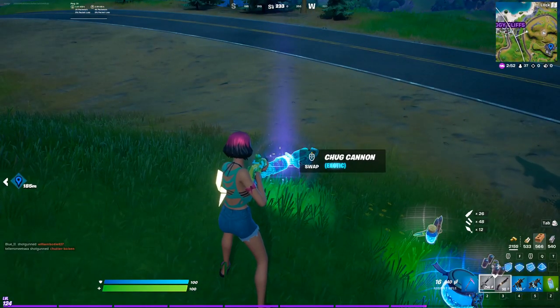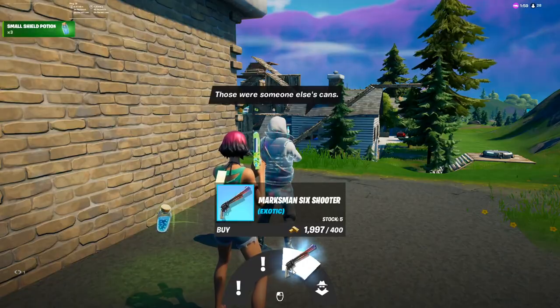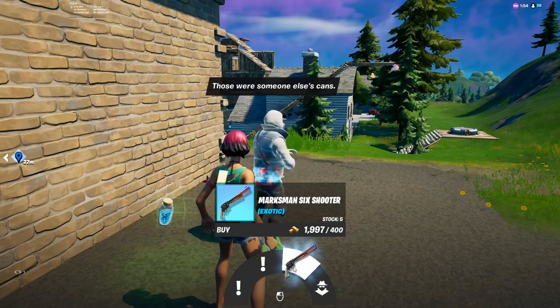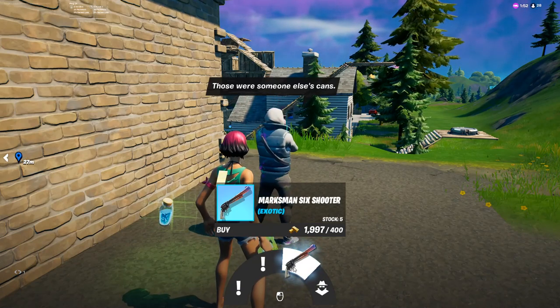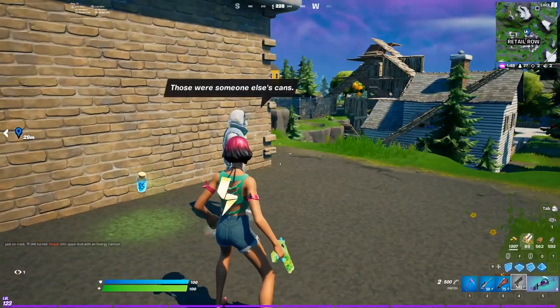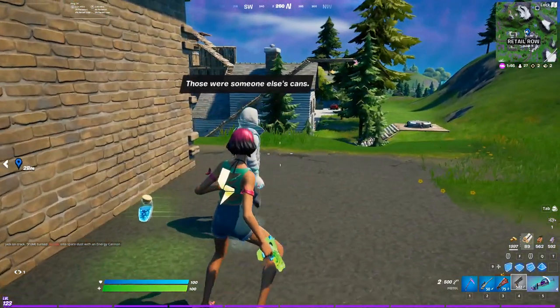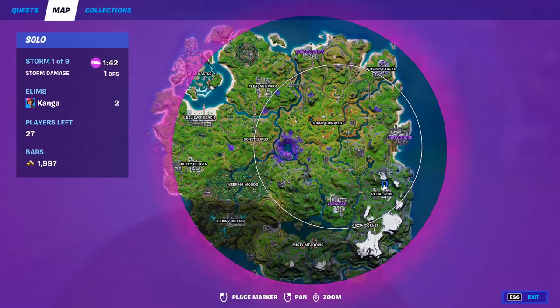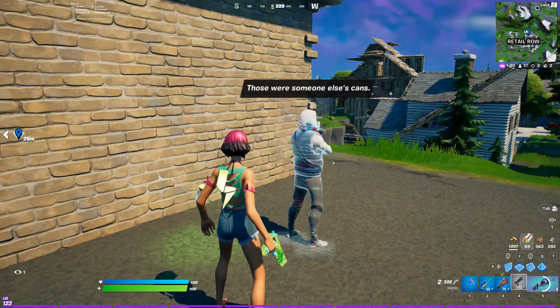Next up is the Marksman Six Shooter, which you can get from the Abstract NPC here on the map, north of Retail Row. This is the one that does extra damage when you hit headshots — it's just like the original Six Shooter. I'm not going to buy it because I don't have too much gold to spend on exotics and I don't really like the Six Shooter anyway. But if you do want it, you can get it from the Abstract NPC north of Retail Row.